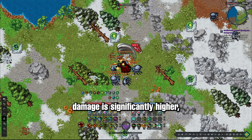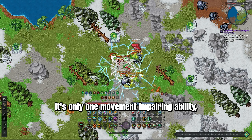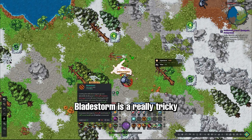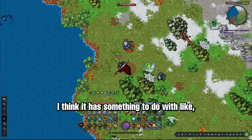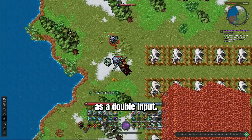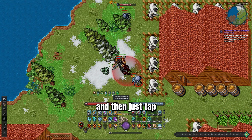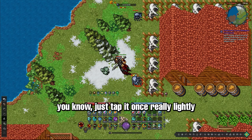You'll notice the damage is significantly higher. I didn't do a ton of damage there because I didn't let my Bladestorm channel properly. Bladestorm is a really tricky ability when you first start using it — it's really finicky. I think my keyboard is a little sensitive and sometimes it registers a double input. So when you're trying to use Bladestorm, make sure all your global cooldowns are up, and then just tap it really lightly. Then wait for the channel — don't press anything else, don't double tap it. Just tap it once really lightly.